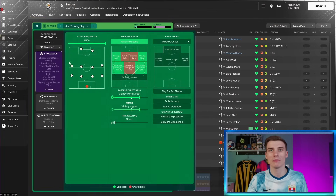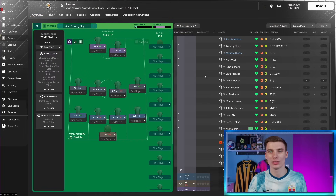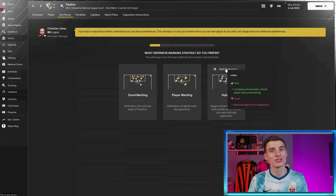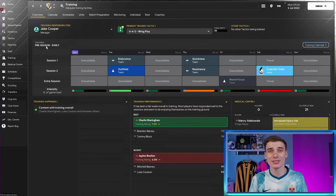Tip number one, beyond just keeping things simple, is go to your in-possession settings and select 'play for set pieces.' You don't necessarily have to have this on all the time - you can put it on midway through a game if you're struggling. But the more set pieces you have with a non-league side, the better your chance of scoring. This year we've had changes to the set piece system, so it's really important to focus on these, get them set up the best you can, and make your team masters of those set pieces.